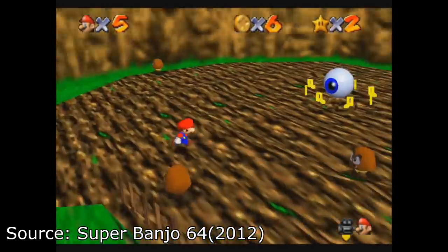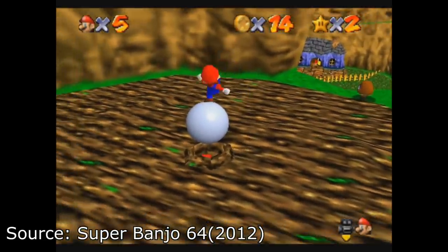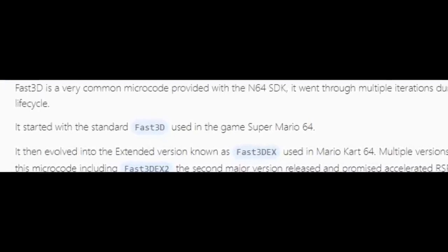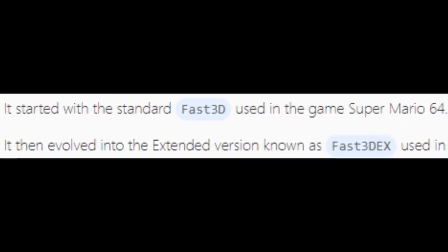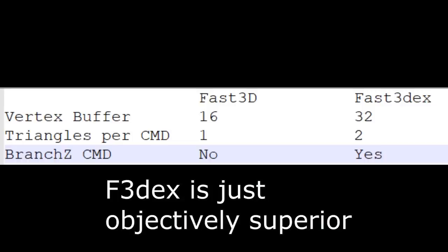In this mod from 2012, they ported the maps but not Banjo's engine, and they were left with none of the advanced materials that Banjo-Kazooie uses. Banjo-Kazooie runs on an updated Fast 3D version, and the devs used more advanced N64 features. Lucky for us, the DCOM team has backported Banjo's Fast 3DX renderer into Mario 64.